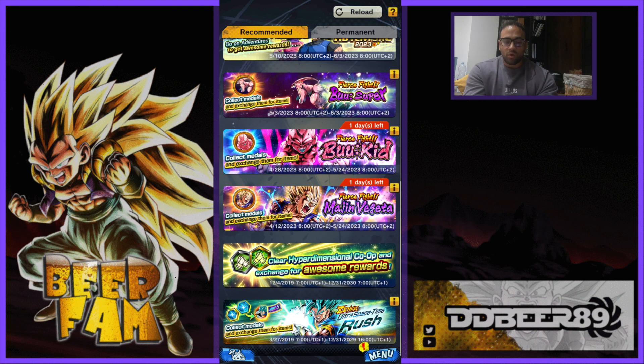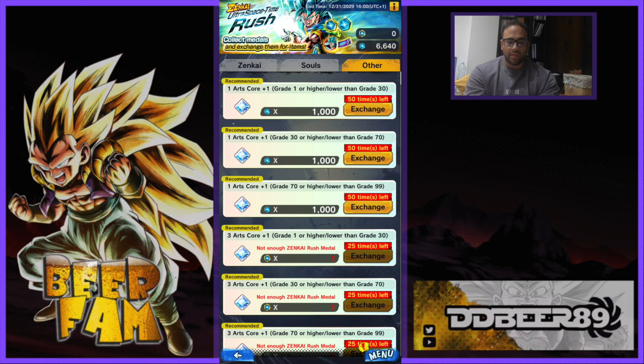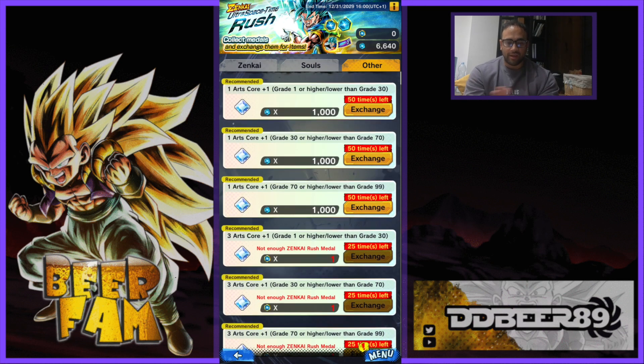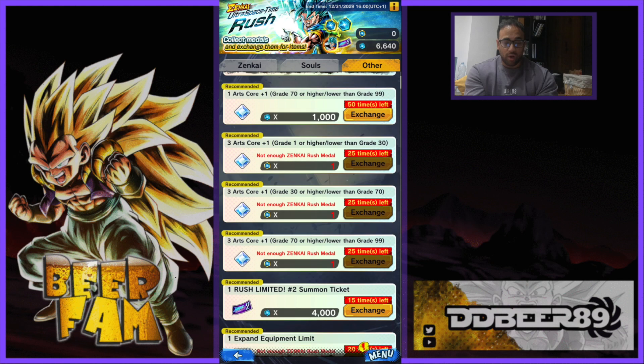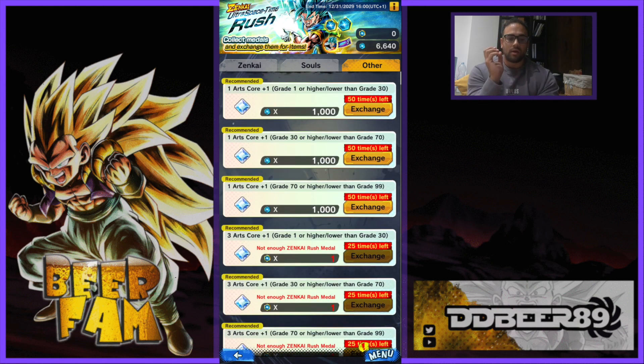The next one is you want to do your Ultra Space Time Rush Missions, because if you go to Other you have more Art Cores medals which you can exchange. I haven't done it at the moment — I've been playing a little bit but I should really jump into it. This does give you more of them, but they are extortionate — a thousand just for one, so it's not really worth it. There are no Seeds in this one, so make sure you do your Ultra Space Time Rush Missions because they can get you some more Art Cores.